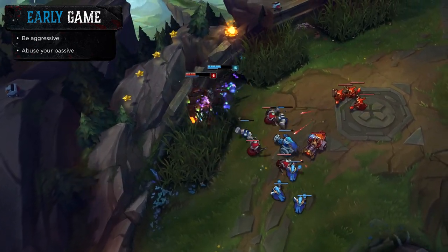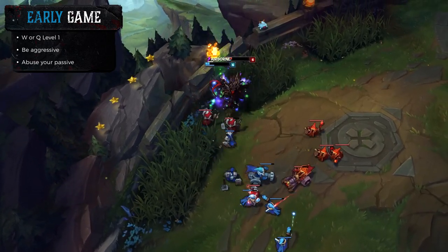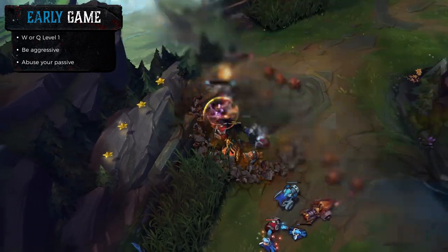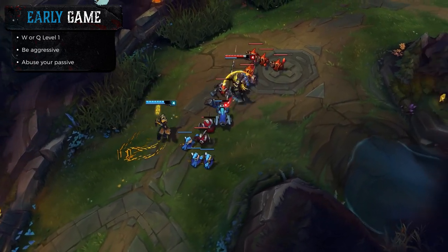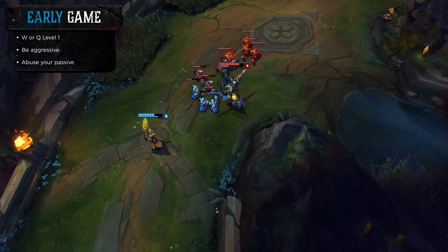You can either choose to get W level 1 or Q, both are just as good. W is more of a safe approach if you want to take trades and be as healthy as you can, because if you walk up to someone and use your auto attack with Grasp of the Undying and your passive proc, if you put your shield up just as you do that, you'll most likely win the trade by like 100 HP or more.